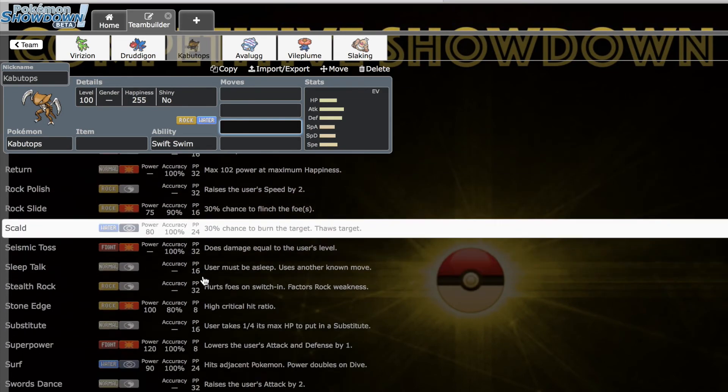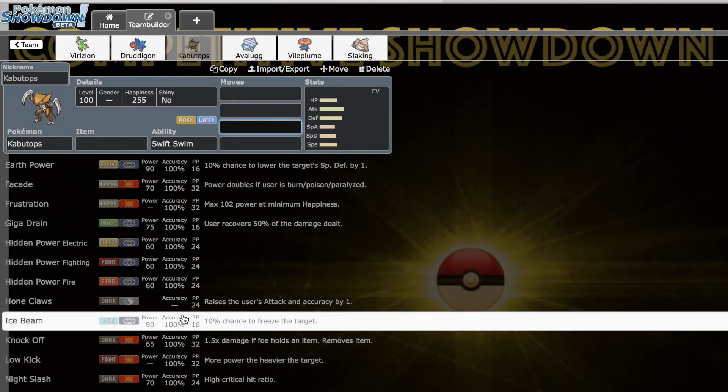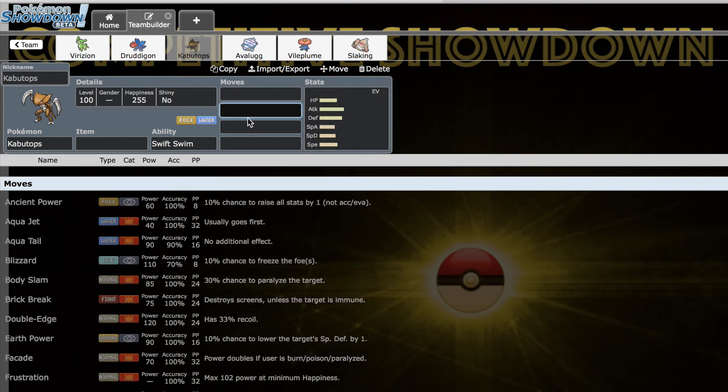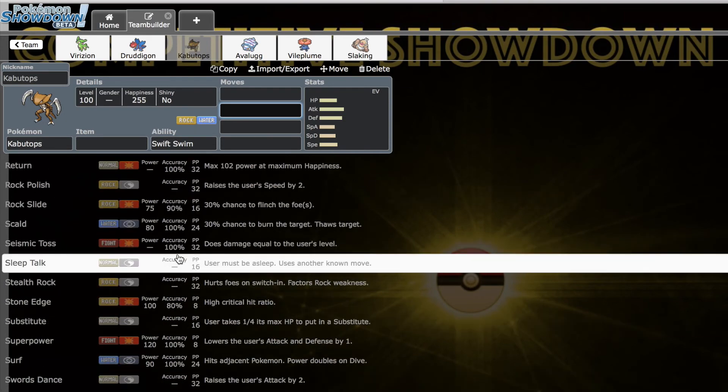Kabutops unfortunately also has a decent special movepool — Ice Beam, Scald, Surf, Blizzard, Giga Drain — but I don't know how well it'll make use of that with only 65 Special Attack and no real way to boost it. That said, I think this was a very good D2 pick that does a lot of different stuff. In D-tier it's fairly reliable and can still put offensive pressure on higher-tier Pokemon, which says a lot about it.